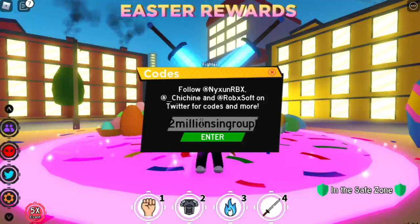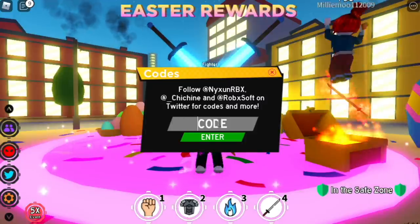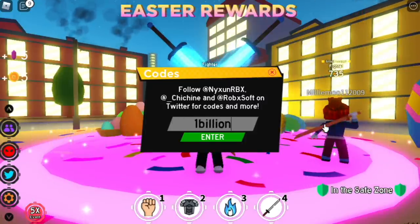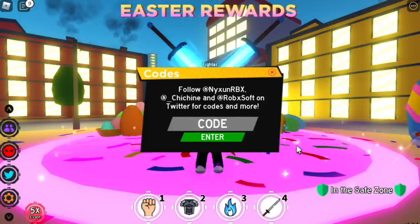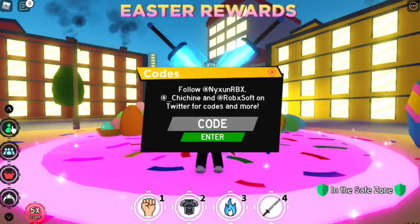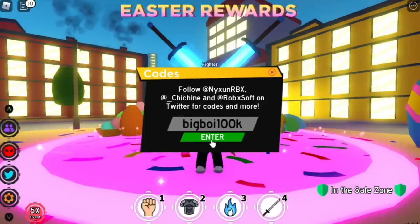Just look in the description. So for the first one, two millions in group with an exclamation point. Okay, there you go — it's a success. For the first two codes, this will make up most of the Chikara shards that we will be getting. One billion visits, exclamation point. Don't forget that. With just those two codes, we have an initial 10k, now we have 115k — so 105k Chikara shards for just those two codes.